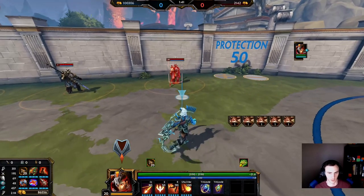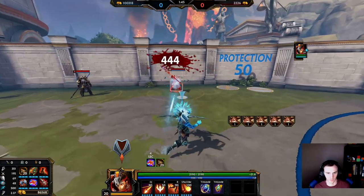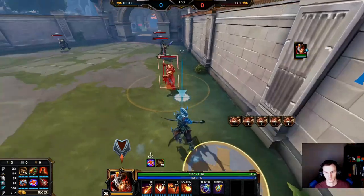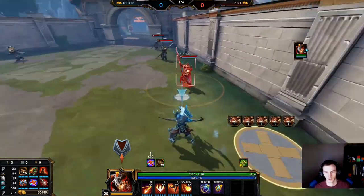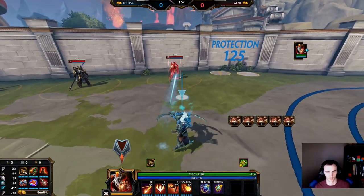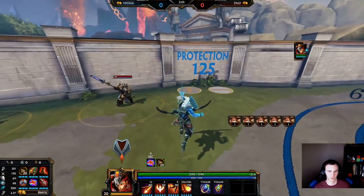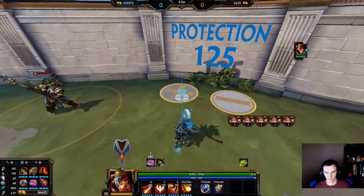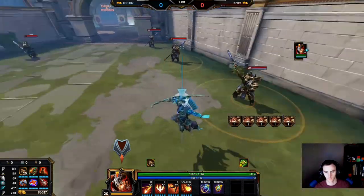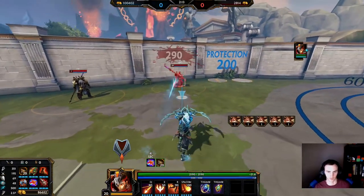For some damage numbers: hitting a squishy with around 50 protections, you'll be critting them for 400-500. Against a hybrid jungler or solo laner with about 125 prots, you'll be hitting them for about 350 - obviously depending on your character and their items. And against a tank with 200 prots, you're still critting them for almost 300.